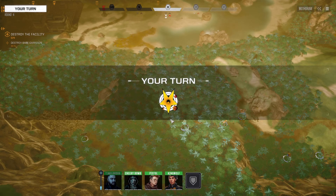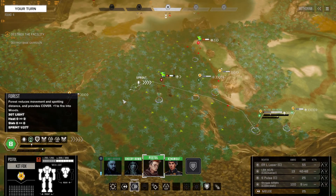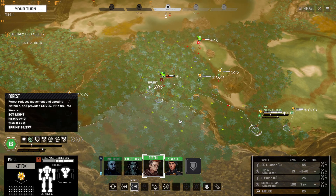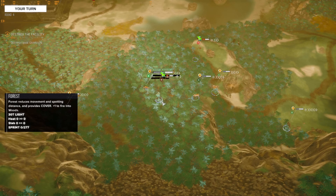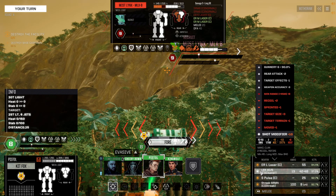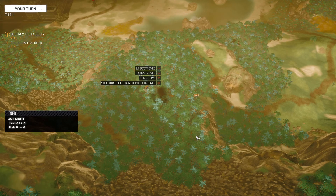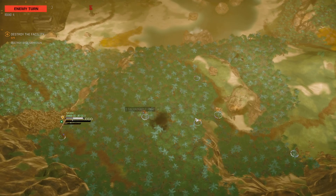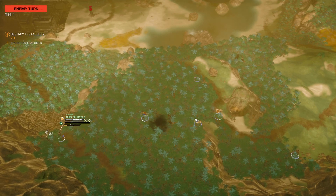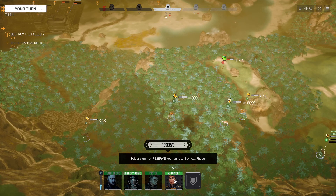Not much armor left in that location. I can get there but it's super risky. We're taking a super risk — whatever. Target lock on enemy 6. Enemy down. I'm taking heavy hits Commander.